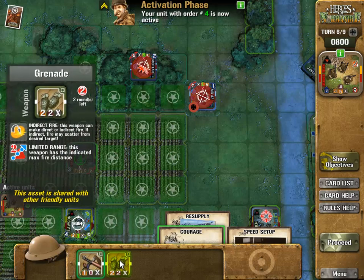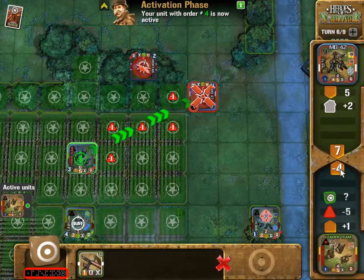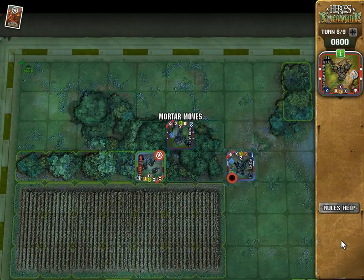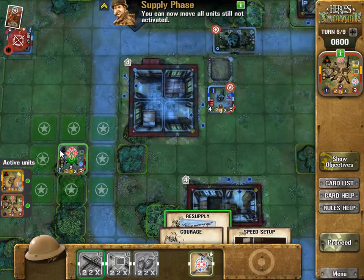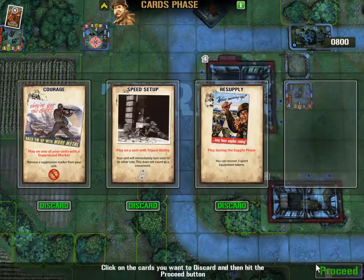These guys are in cover and the grenade didn't look like it had enough firepower to do any damage. I'm at minus four - oh because I'm firing through the hedgerows! That's interesting, I wasn't aware of that. Can I cancel? I can cancel - excellent. So let's move to here. There we go, so I'm in a position to make an attack or assault next time. Let's take a shot - cannot fire in the supply phase. Okay, proceed. I've got to watch the top for when it says supply phase.